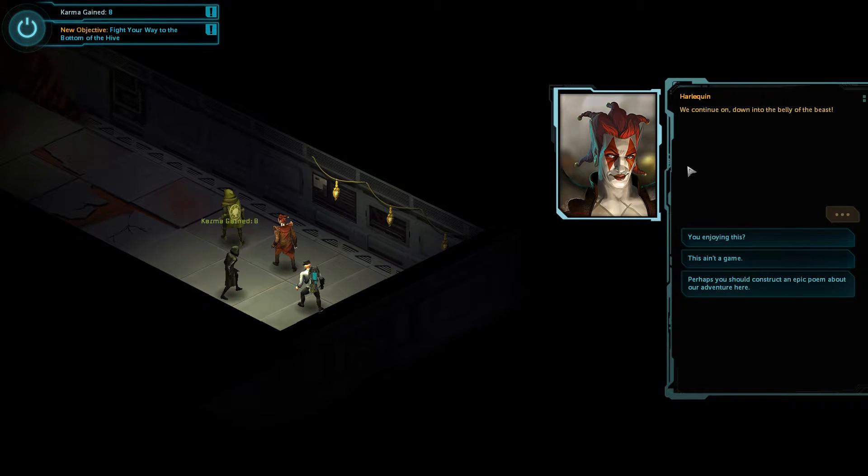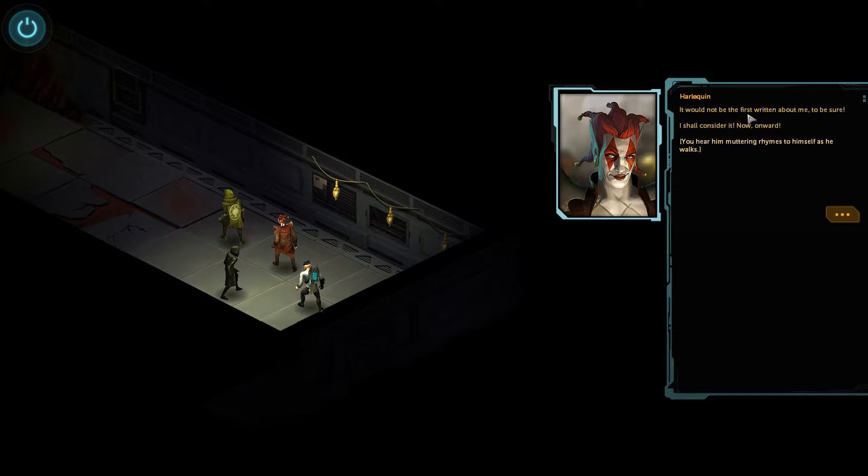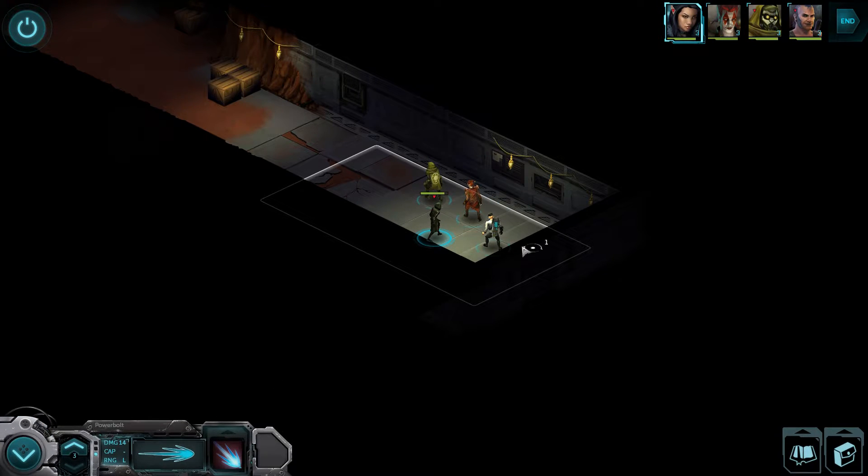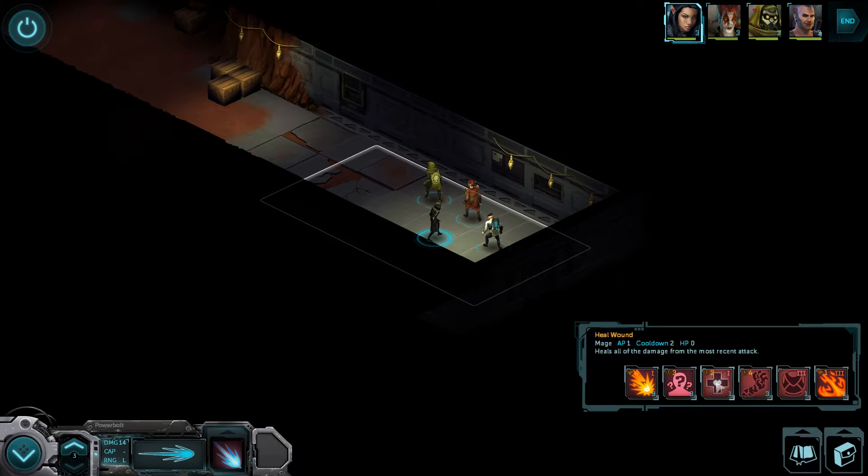I got some more karma - nice. New objective: fight your way to the bottom of the hive. This sounds like it'll be fun. Down into the belly of the beast. 'This ain't no game - or perhaps you should construct an epic poem about our adventure here.' 'It would not be the first written about me, to be sure. I shall consider it. Now, onward!' You hear him muttering rhymes to himself as he walks. I like this character - if he would have been introduced earlier, I think that would have been immensely better.